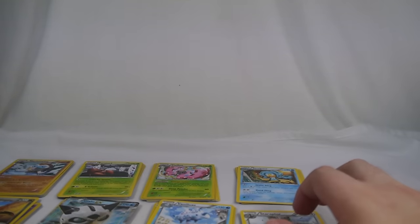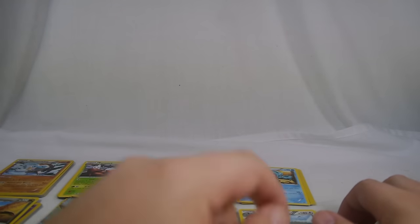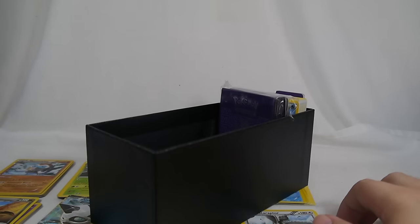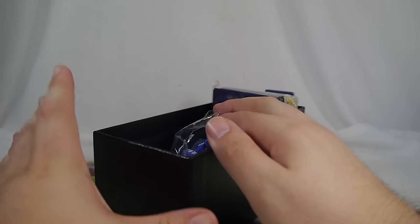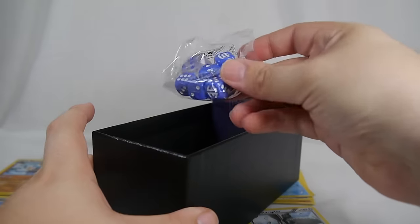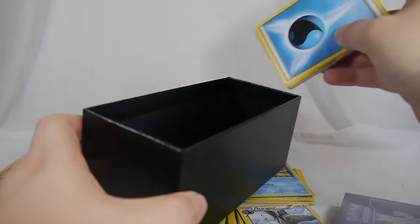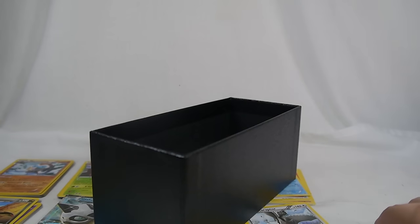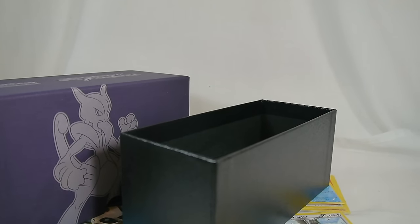In this Elite Trainer Box we got one normal EX — Glalie, which I definitely wanted — and two holos. Not the greatest, really hoping for full arts, but not bad. The holos are never a bad thing given the new pack ratios. For $40 you get eight packs, which is already great — that's about $32 for those packs at retail anyway. For eight extra dollars you get the dice, a pack of sleeves which pretty much covers the extra cost by itself, energy cards, acrylic markers, dividers, and the cool box. Great deal for experienced players, casual players, and newcomers alike.